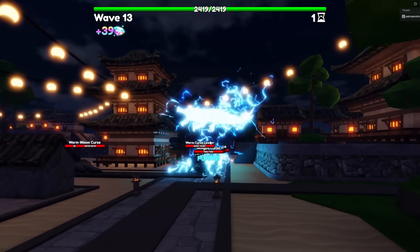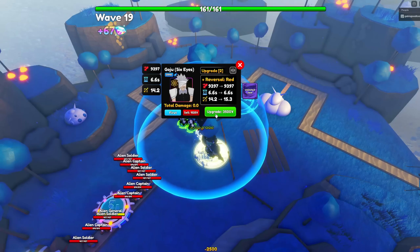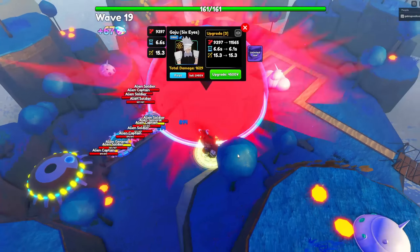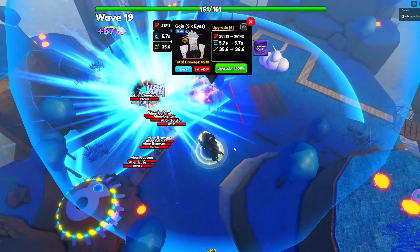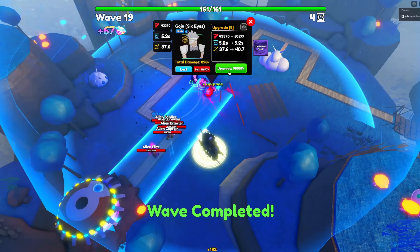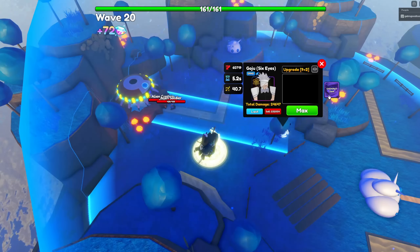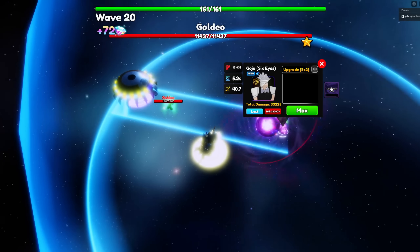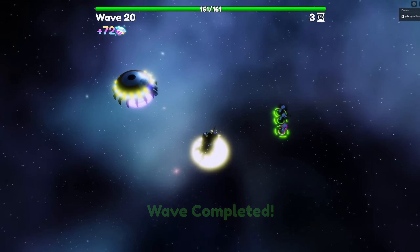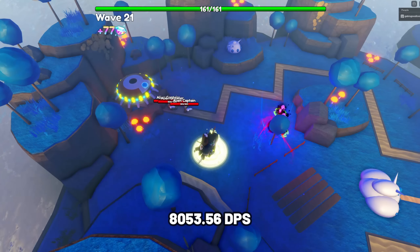The next unit is Gojo Six Eyes. Gojo is one of the best supports in update 13.5 because he has an ability called Unlimited Void that you can manually use. When activated, ground, air enemies, and bosses will be frozen for 8.5 seconds, which is insanely overpowered, and it also doubles Gojo's damage. You will need 6 Rikugan Eyes dropped from Mahito, Bogo, and Hanamo at the Jujutsu Kaisen infinite map, with a 10% drop rate. You can get all 6 in one day if you play for 24 hours, and you can infinitely upgrade his Limitless with Rikugan Eyes. Six Eyes Gojo's stats at upgrade 9 and max level are 48,321.34 damage with his SPA at 6 seconds, making his damage per second at 8,053.56.